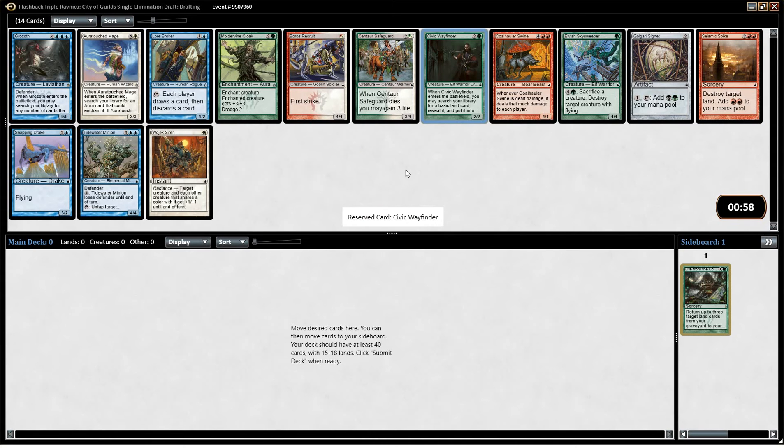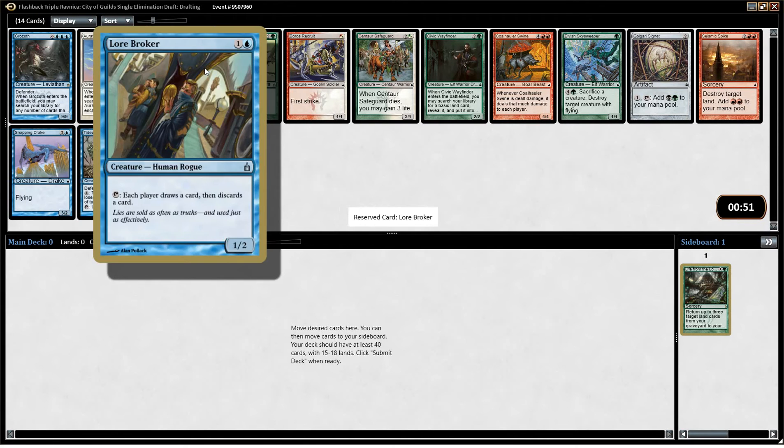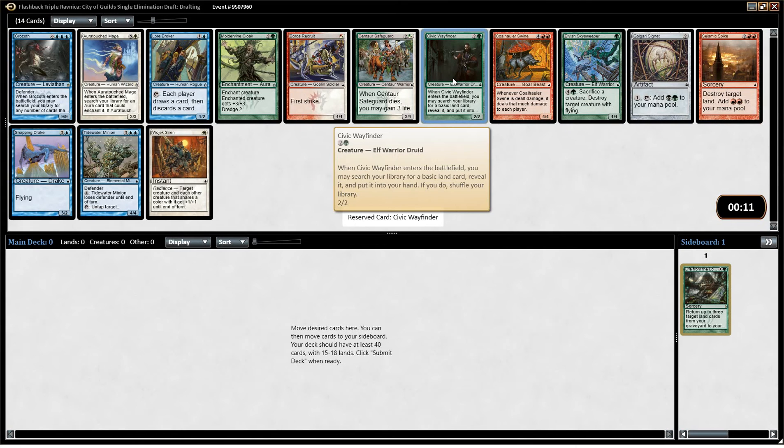Civic Wayfinder is a nice sort of just open-ended card. Tidewater Minion's better than it looks because it can block and it can untap the tap lands. Lore Broker lets both people loot, which is interesting. This pack I'm also not overly impressed with — there's lots of playable cards like Snapping Drake, Tidewater Minion. Aura Touched Mage if we pick up an Aura or two. Centaur Safeguard is fine. I'm thinking of going with the Wayfinder because it's good whether I end up in Selesnya or Golgari. So I'm going to go with the Civic Wayfinder.